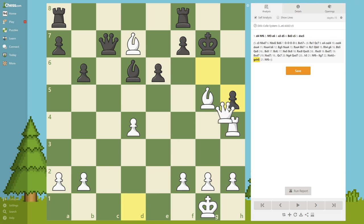Queen takes h5 - you see really strong heavy pieces on this open file near the king. It is absolutely deadly. Black tries the only defensive move: Rook h8. Now can you see the final blow?